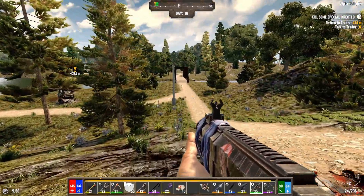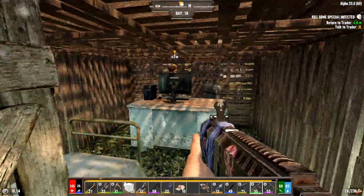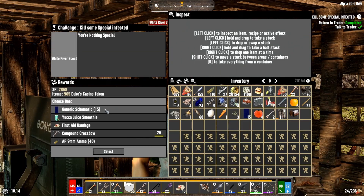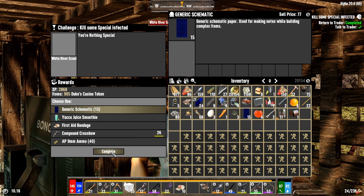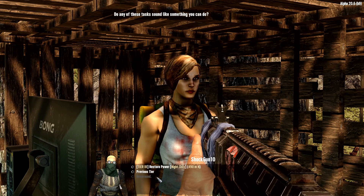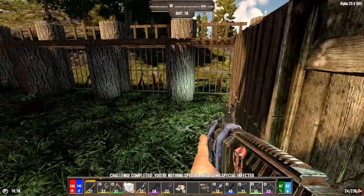Trader lady, what are you looking for? Great job — it's the same stuff again. More generic schematics. The only thing she has left is restore power. Now let's work on that scientist book.